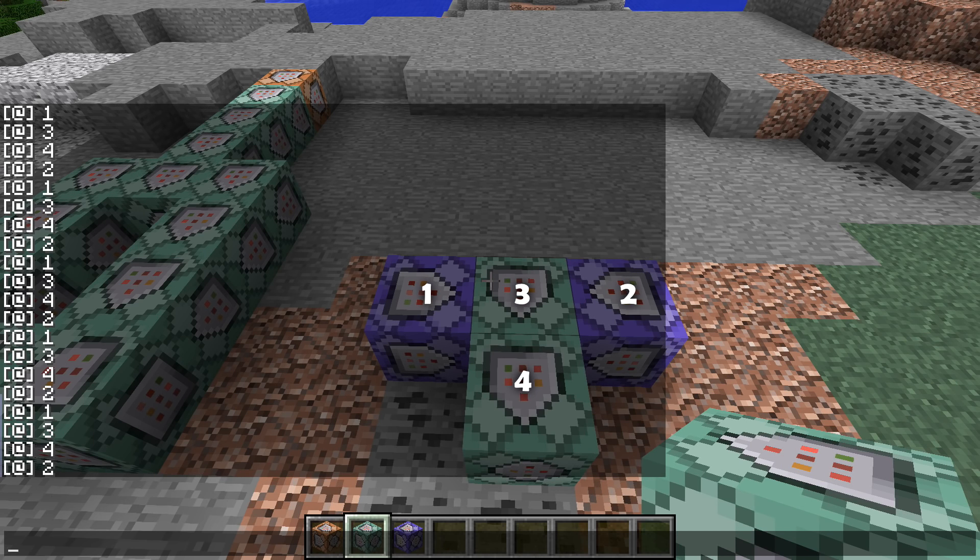If we look at these, we get the order: one, three, four, two — one, three, four, two. So three and four only happen once and are triggering off of one. So: one triggers three and four, then two, and then those two don't execute again.